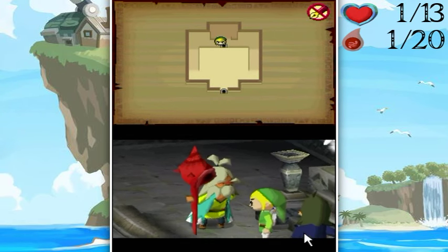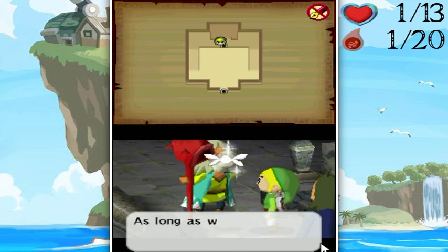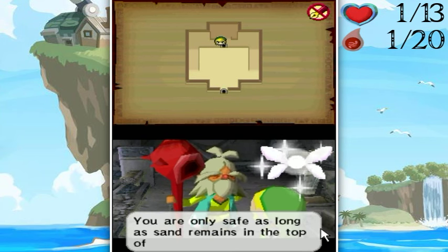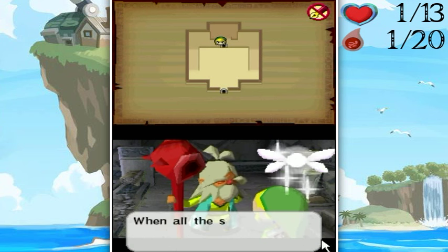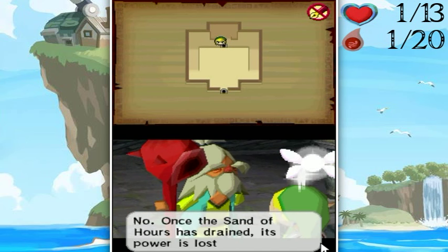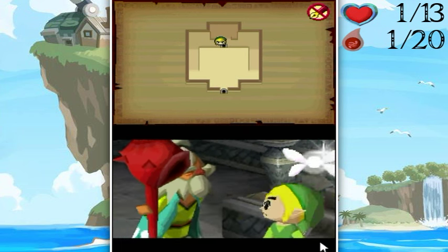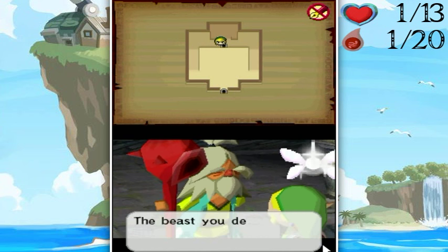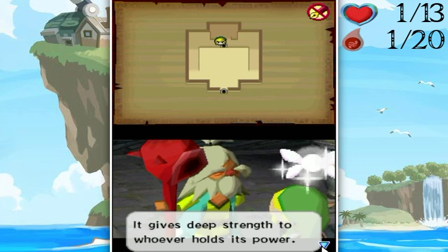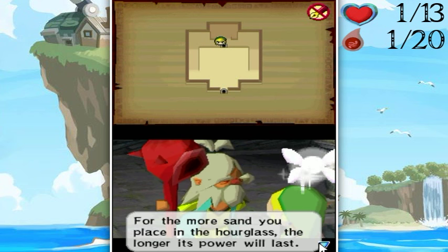What can the Phantom Hourglass do? Well, you'll see. The old man explains: you now hold the legendary Phantom Hourglass, Link. As long as you carry it, the temple cannot drain the life from you. However, you're only safe as long as the sand remains in the top. When all the sand drains to the bottom, your life too will be drained. Can't you just flip it over? No — once the sand is drained, its power is lost. It needs the light of the sun to restore its mystical power. So we have to go outside the temple to recharge it.